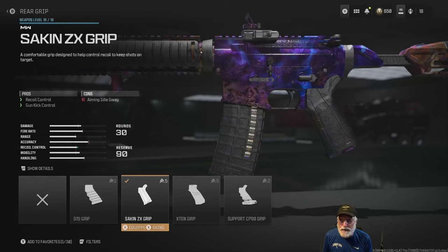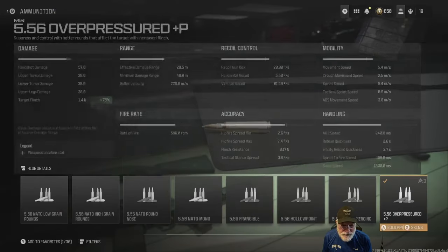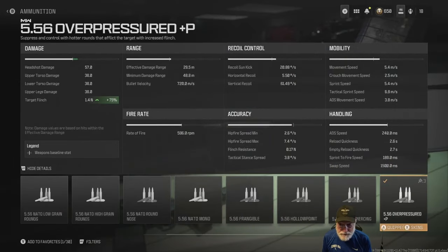The Socken ZX grip helps with gun kick, horizontal recoil, and vertical recoil. The over-pressured ammunition increases target flinch by 75 percent, which matters at distance when you're going against another AR, battle rifle, or sniper — especially given the 66 millisecond burst delay.